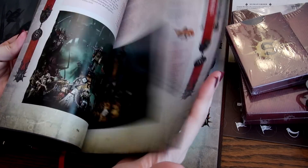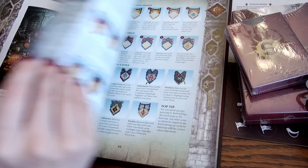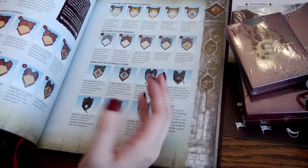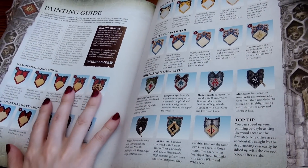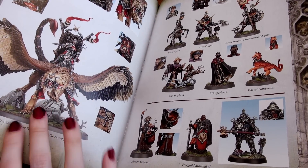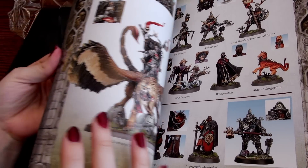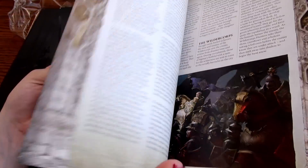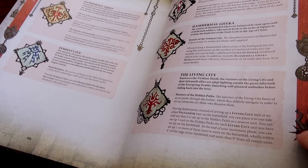Games Workshop gave me an early copy of the army set to review. Within it, it has everything you need to play Cities of Sigmar in Warhammer Age of Sigmar — tokens, war scrolls, reminder cards, and the battle tome where all of those same rules reside. It also contains pictures of various models you can play even ones that haven't come out yet, painting guides for the city color schemes, and lore of the peoples from earlier ages as well as what is going on with them presently, plus rules and lore for each of the cities.